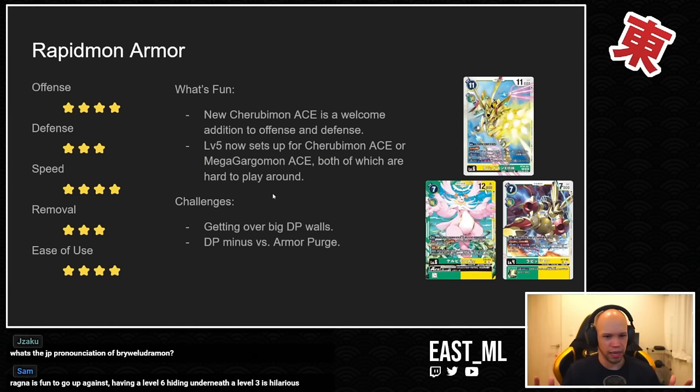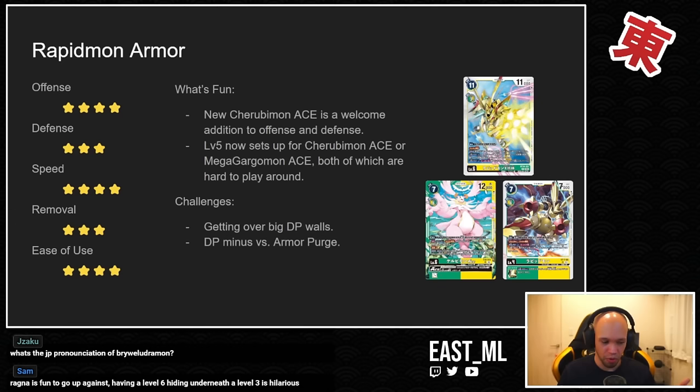Next up is Rapidmon Armor — this wasn't introduced in EX6 but it's still around and worth mentioning. There are essentially three armor decks right now: Rapidmon Armor, Vaccine Armor, and Magnamon Armor. Rapidmon is probably the least popular of the three right now.